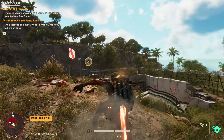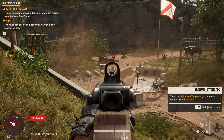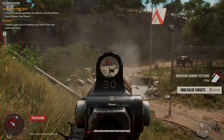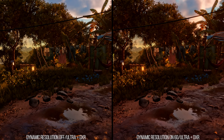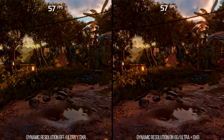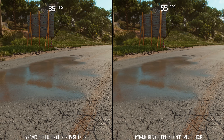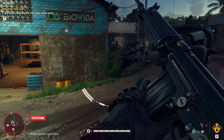Another issue with recommending optimized PC settings is that dynamic resolution scaling — the main way consoles retain performance — is currently not working reliably in my PC testing. On an RTX 3090 at 4K, with DRS off on the left and dynamic res targeting 60 on the right, the resolution stays the same and performance drops even further. It does appear to work on an RTX 2060 Super setup, so something is causing DRS to not activate on certain configurations, and I hope Ubisoft can fix it.